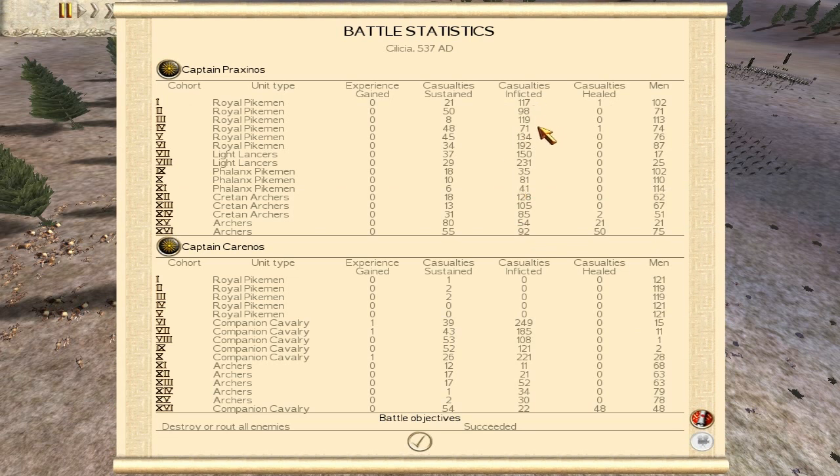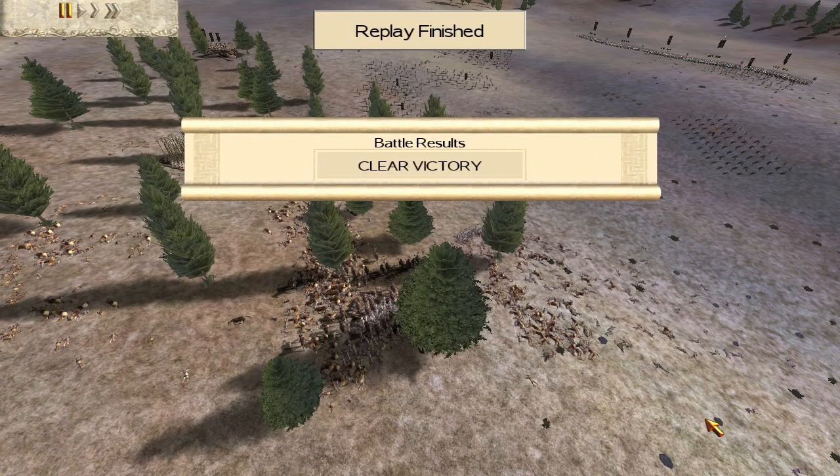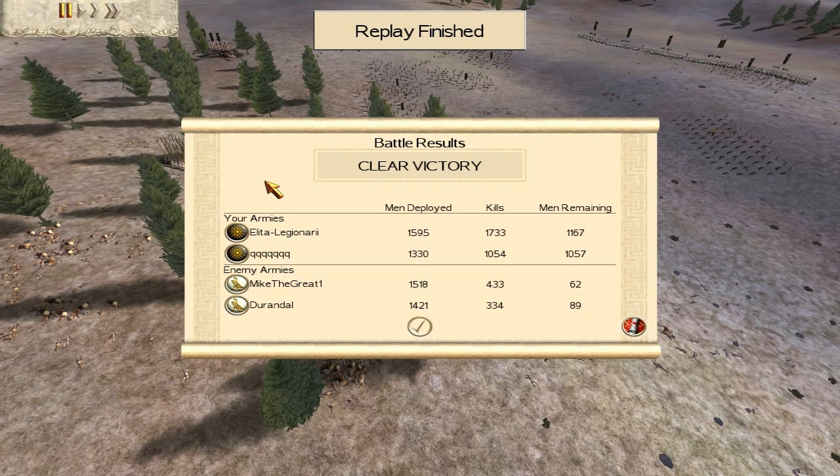Statistically, big kills for Royal Pikemen, Cretan archers got heaps, standard archers did quite a few before they got destroyed — but that's fine. My light lances got 231 and 150. Everything came together nicely. With my ally's guys, his companion cav got all his kills and his archers — his pikemen didn't even get into the battle really. Anyway, great game to Q, Mike the Great, and Durandal. Hope you guys enjoyed, thank you for watching, and I'll see you soon next time.